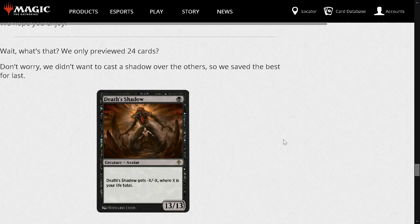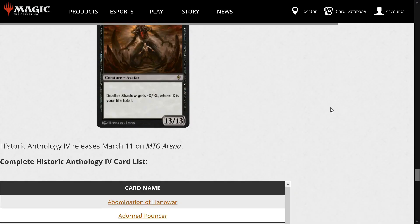The last card is Death's Shadow — an all-star, a great card. I think it is going to be great in this format. Death's Shadow is 1 black mana for an Avatar creature that's 13/13 where it gets -X/-X where X is your life total. So you want to shock yourself — use deserts, use the Zendikar fetchlands all the time — and cast this bad boy. I love this card so much. That's the last card of the anthology list.